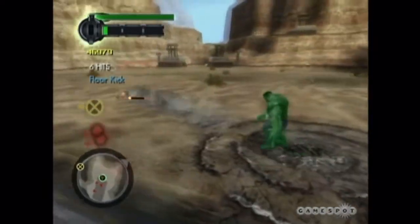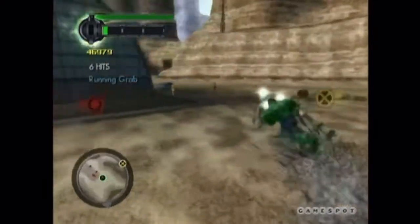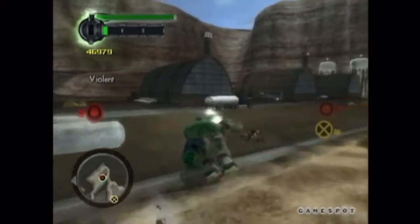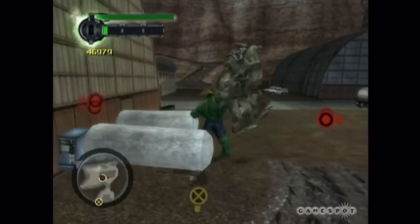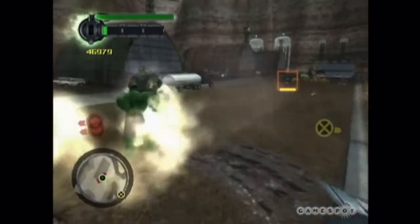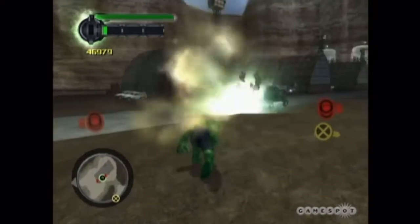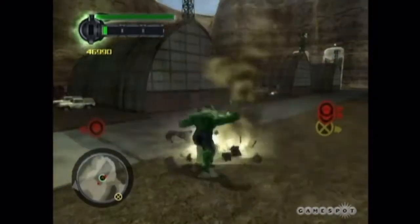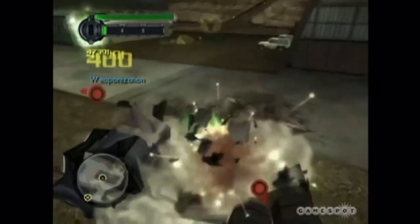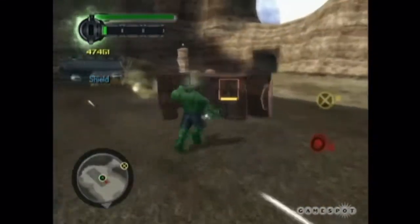We have a huge range of moves for the Hulk — about 150 different combinations. A lot of them are unlockable and appear later in the game, so you don't start off with all the moves right out of the gate, although you do start out with a hell of a lot. The Hulk character is completely overpowered. There's a lot of destructive potential in the world for grabbing stuff, throwing it, and creating explosions to generate secondary damage. The world is your weapon.